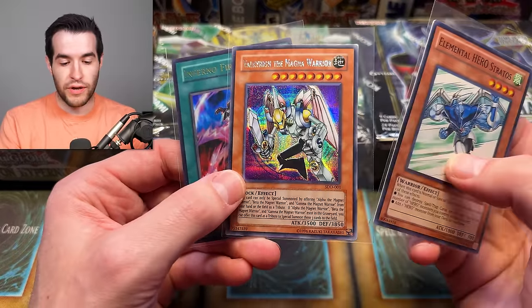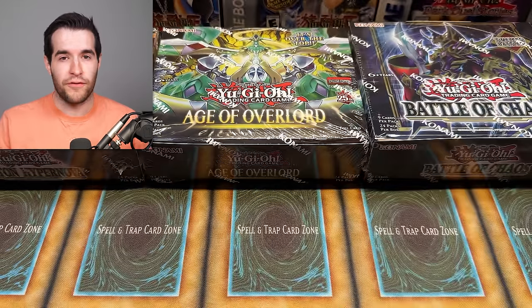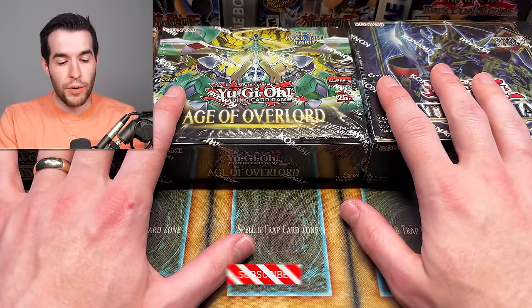But before we get to it, we have a giveaway. I'll be giving away these three cards: Elements of Stratus, Valkyrie from the game, and Inferno Fire Blast from DR3. All you have to do is like the video, be subscribed, turn on notifications, and let me know down below — will we win with the core sets or will yesterday's pulls prevail?